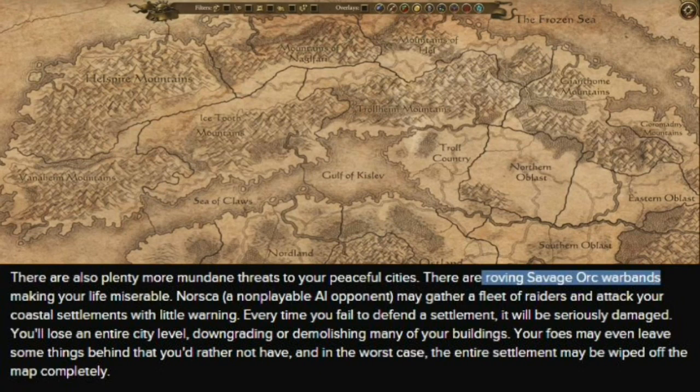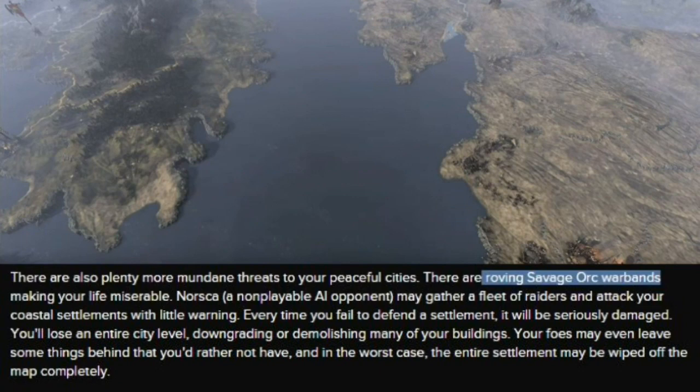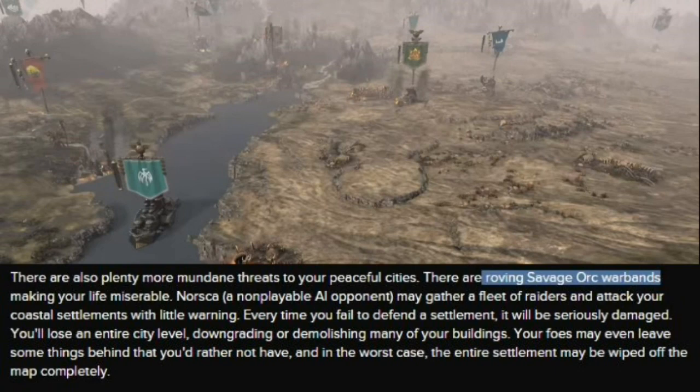The next part discusses threats to your city. There are roving savage orc warbands that can attack you, and Norska — the Norse-inspired tribes from the north — will raid with fleets along your coastal settlements. Every time you fail to defend a settlement it will be seriously damaged; you might lose your city entirely or drop in building level. Your foes may even leave things behind you'd rather not have.